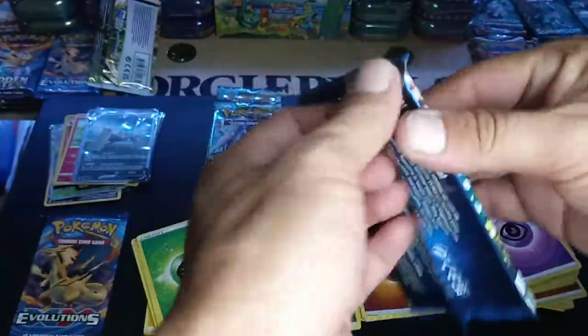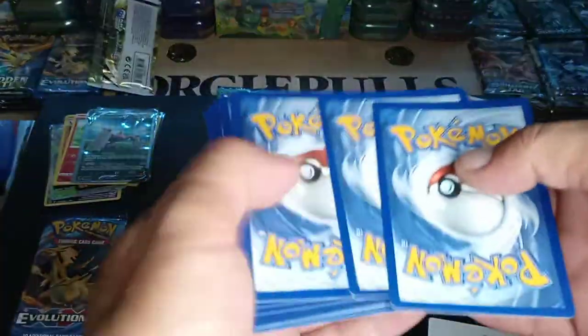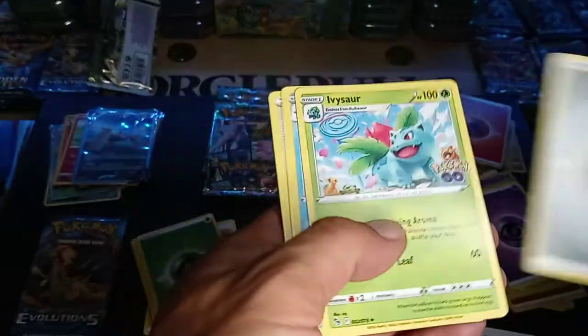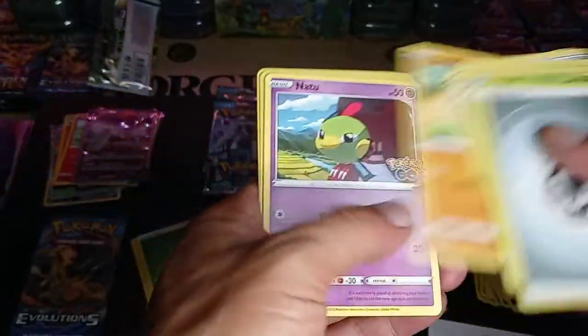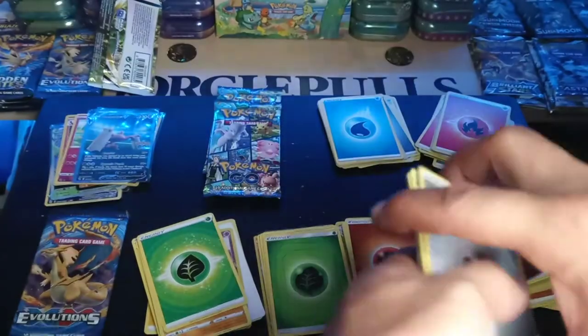Pack number four — let's see if we can get some Full Arts, Gold, Rainbow, anything else. Ivysaur, Wartortle, Rare Candy, Natu, and a hollow Moltres.